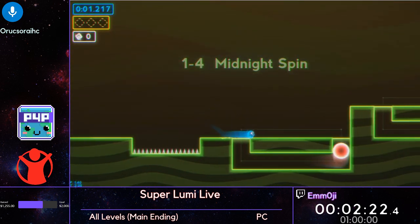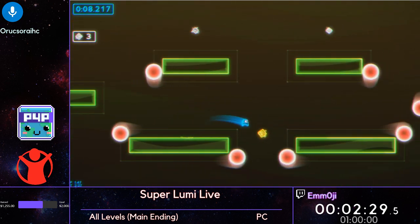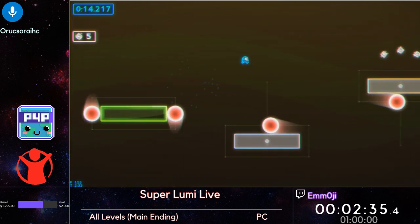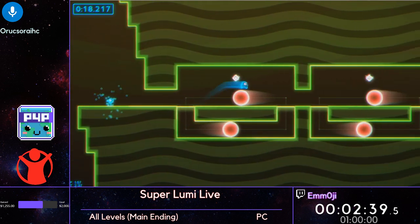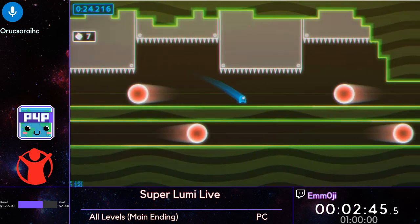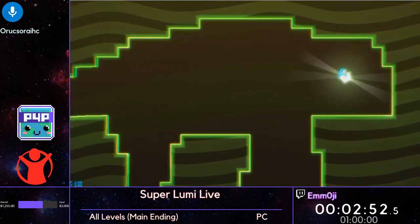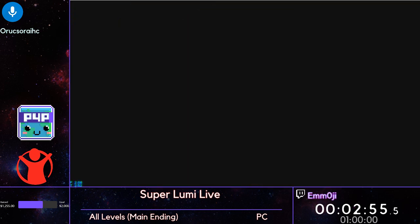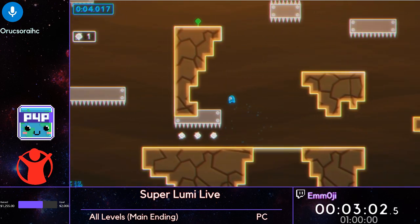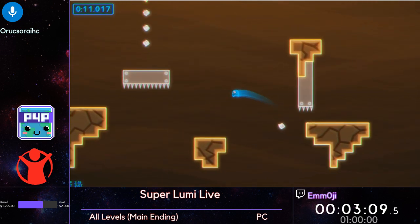Something very important in this game is all the different cycles you have to make — cycles on all of the platforms that are moving, all of the moving discs, all of the moving enemies. You need to know how each of those lines up to get through it quickly, to know where you need to jump, what's safe. Level 1-5 is a level where the cycles matter quite a bit because there's a cycle about halfway through, and you need to be moving relatively quickly to get the fast cycle on these platforms.